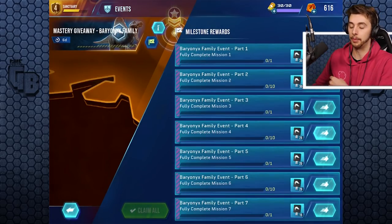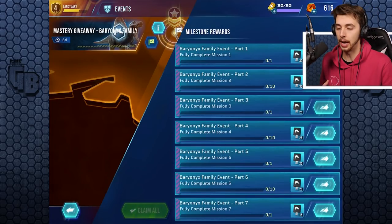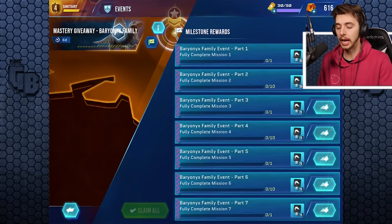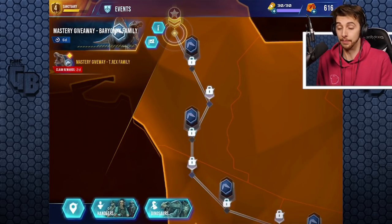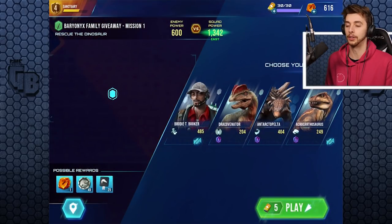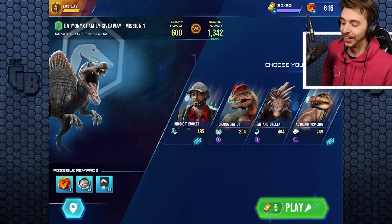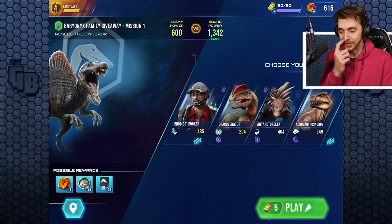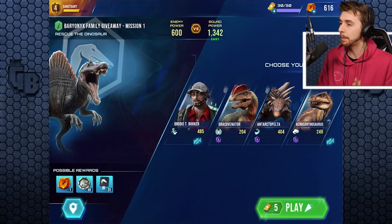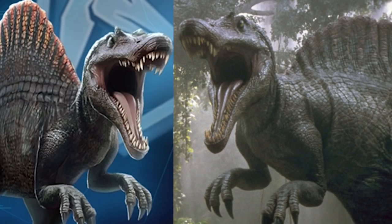If we look at the achievements, they're all Spinosaurus keys. Fully complete mission 1 for 30, part 2, complete it — so each time you complete a mission, we get basically to open up a crate. It's close, so if we just complete mission 1 of a difficulty of 600! But look at that render!